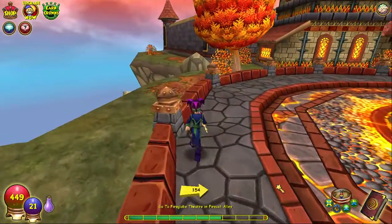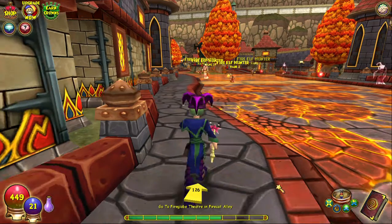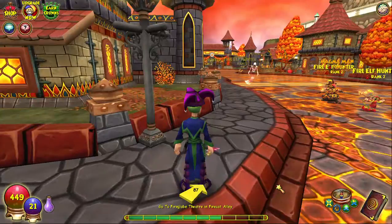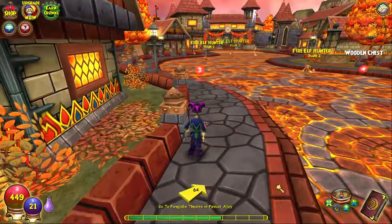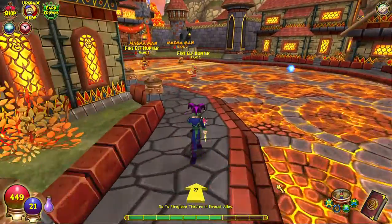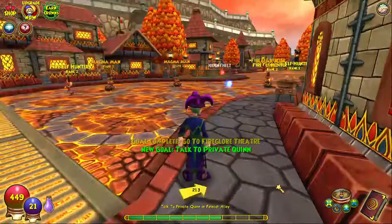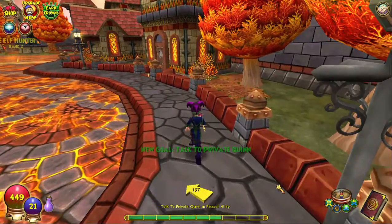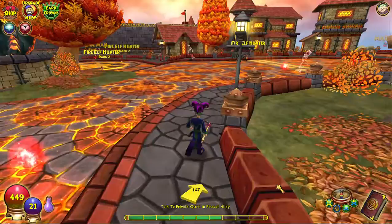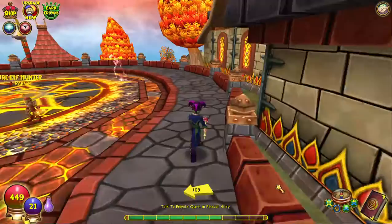I'm going to go on the left side because I think the theater might be there. The game keeps pulling me into battles I don't want. I think the game's trying to troll me. Oh, is that it at the end — one of the banners with the fire symbol? That might be it. I'll probably be told to defeat some fire hunter things. I'm just looking at it from a distance, then I'll talk to this guy again. Can't I just use one spell to save the whole world? Ambrose is the headmaster — shouldn't he be protecting the students?